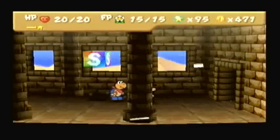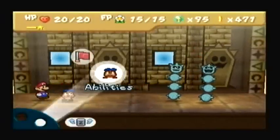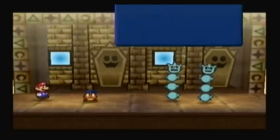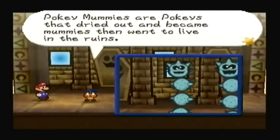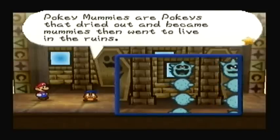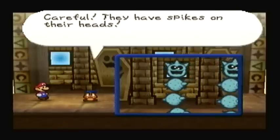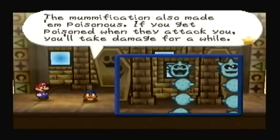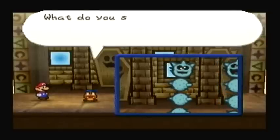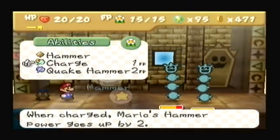Alright, let's bring in Goombario since we're running into new enemies for a little while. Like these Mummy Pokeys — or Pokey Mummies. Pokey Mummies are Pokeys that dried out and became mummies that went to live in the ruins. Max HP 4, Attack 2, Defense 0 — same as regular Pokeys. Careful, they get spikes from their heads; it'll hurt if you jump on them. The modification also made them poisonous — if you get poisoned when they attack you, you'll take damage for a while. What do you say we beat them before they can poison us? That just seems like a good plan.